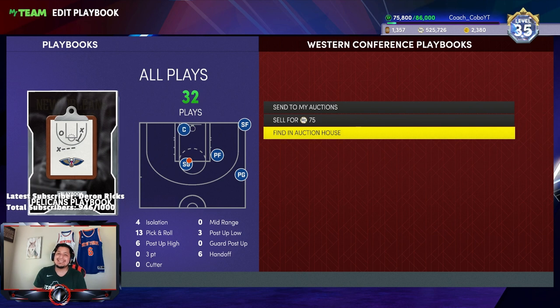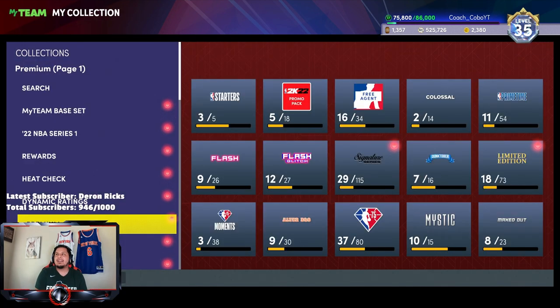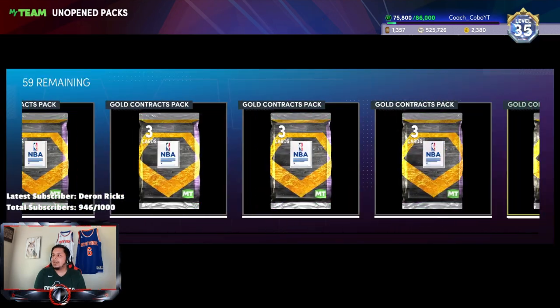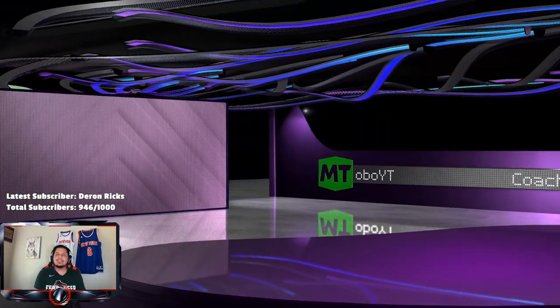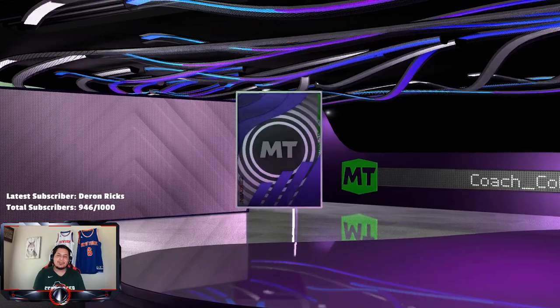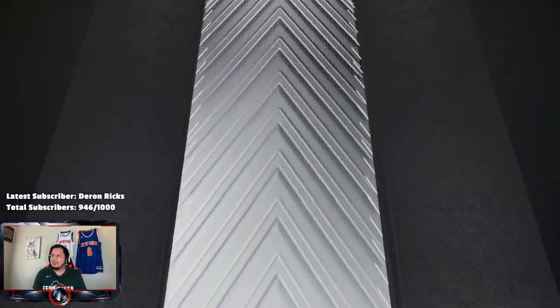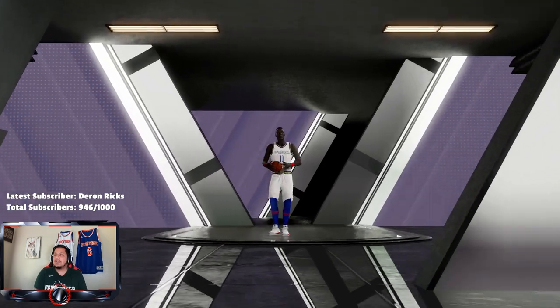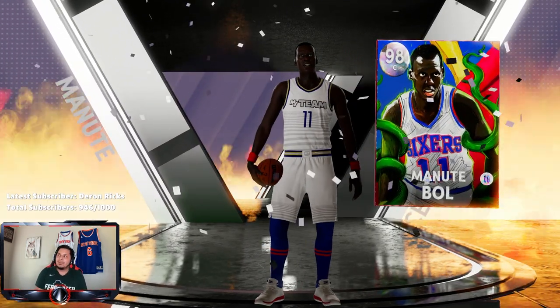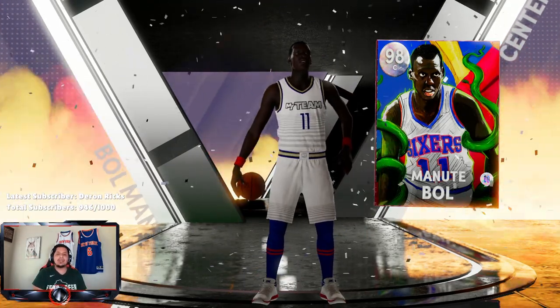As I was editing this, I forgot to tell you guys — the Pelicans playbook is selling for 250 MT, so make sure you go get it. This is such a good method. Just so you guys can see that I'm not lying, let's show Manute Bol being brought to our team for the first time. He's a Galaxy Opal — I'm a little upset he's not a Dark Matter — but sensor number 11, welcome to the team, Manute Bol. That's a seven-foot-six demigod right there. Alright guys, Coach Global signing out — catch you on the next one, peace.